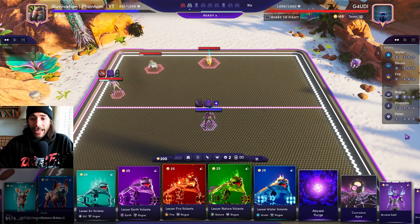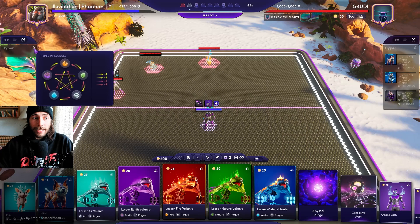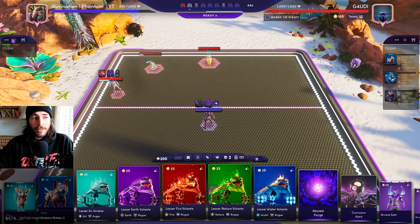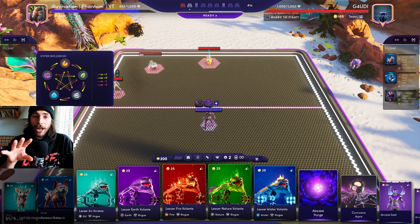What does that mean? Let's check it out in game. You also have this graph right here — it looks a bit different but it's exactly the same. It's the third tab, the hyper tab, and you can check out all the affinities and how they correlate and interact with each other.